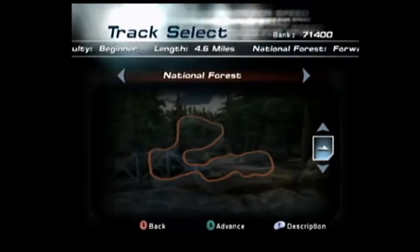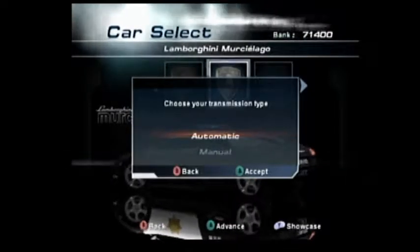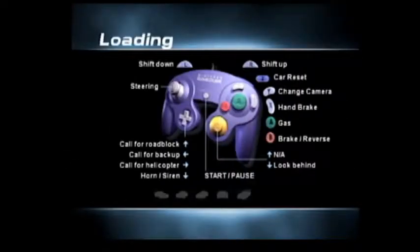All right, everybody, welcome back to Need for Speed Hopper 2. We're going to do the same mode again — Be the Cop — and right now we will do National Forest.